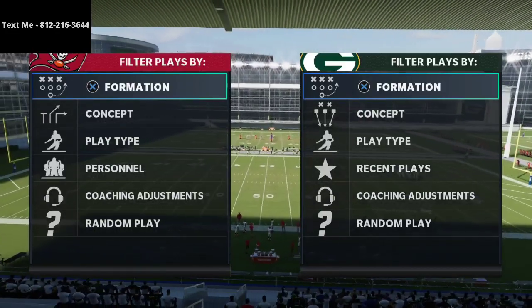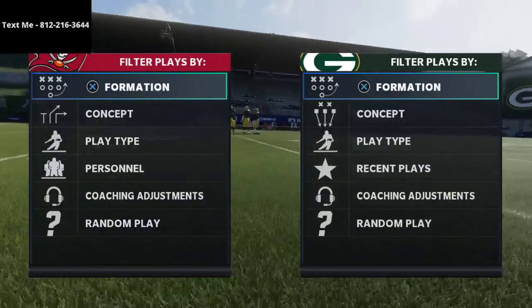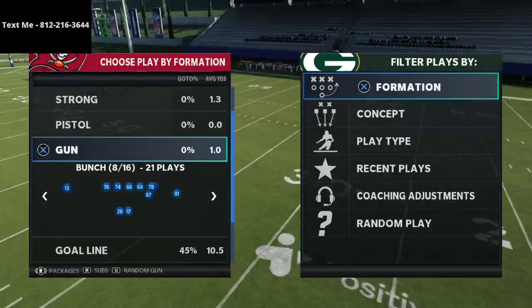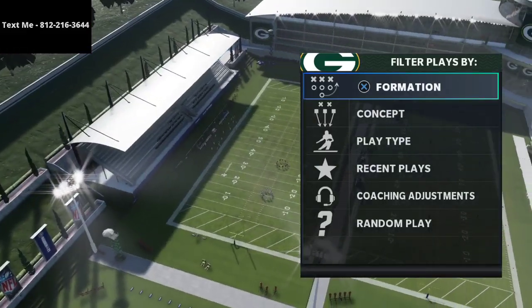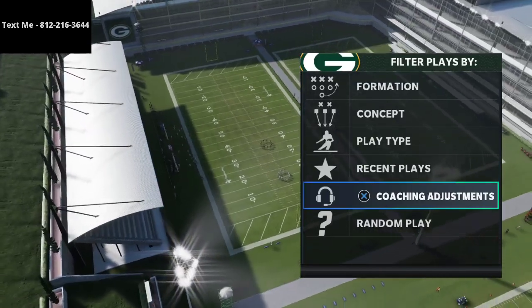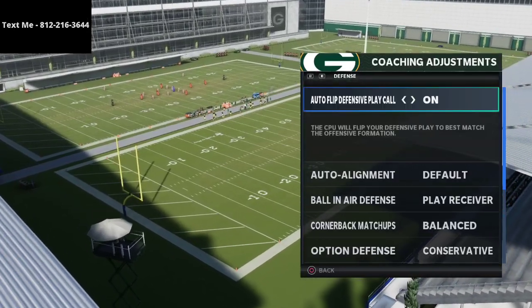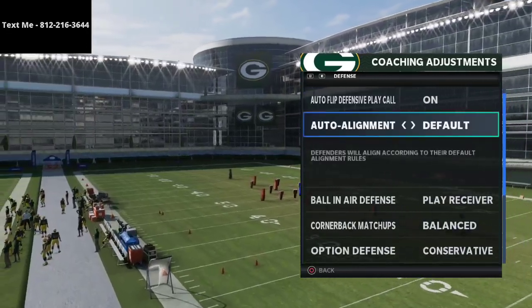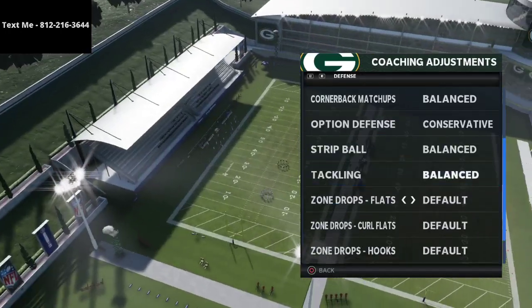I wanted to share a defensive adjustment that has really helped me take care of some of the best offenses in the game, including shotgun bunch, which a lot of people have been messaging me about. This is an excerpt from my 335 wide defensive ebook. The first adjustments: put auto flip on, auto alignment to default, ball near defense to play receiver, quarterback matchups on balance, and option defense on conservative.